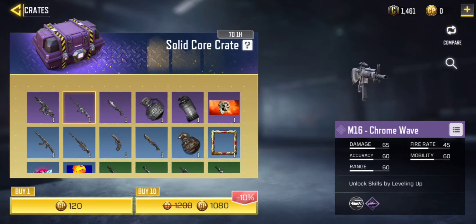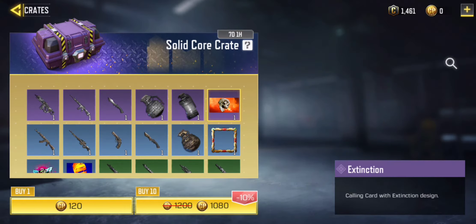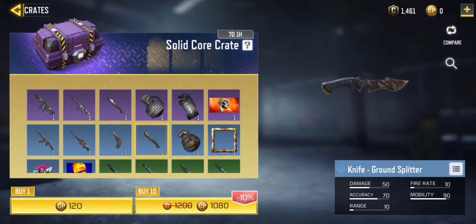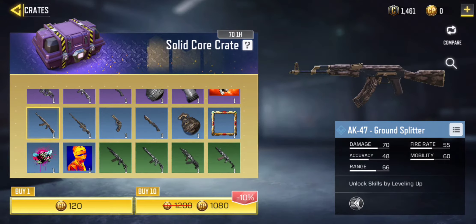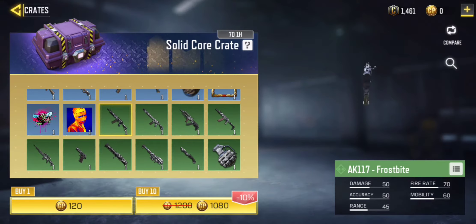So this bundle right here is Chrome variants for the in-game guns that you earn, like some for the M16, the AJ I think it is, there's some grenade skins. This is called Chrome — I don't know what the other name is, but it's just Chrome, basically.